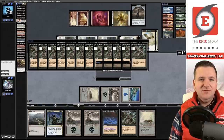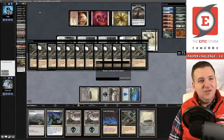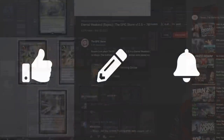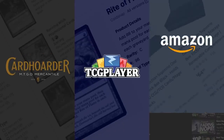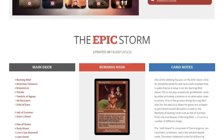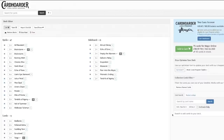This deck is powerful especially when people aren't running graveyard hate, which has been the trend recently. It does do well against Affinity. Cycle Storm is the real deal — more people should be playing it. Check out our description for affiliate links to Card Hoarder, TCG Player, and Amazon. There's also a Card Hoarder button on our website that loads The Epic Storm into your cart automatically.